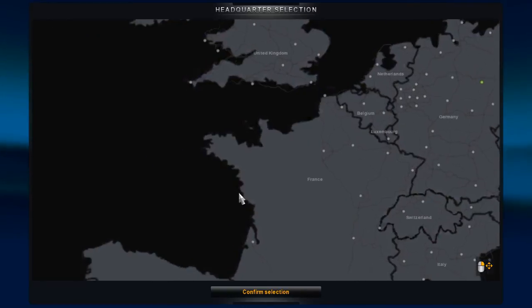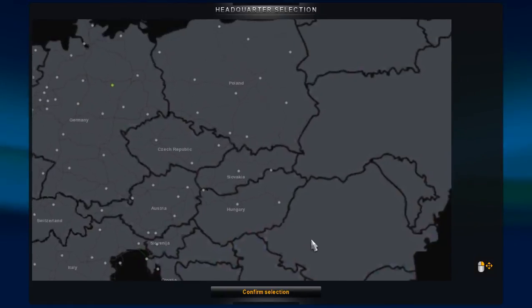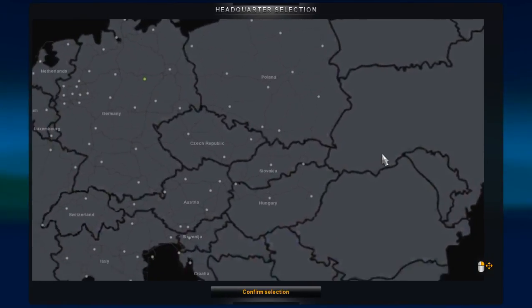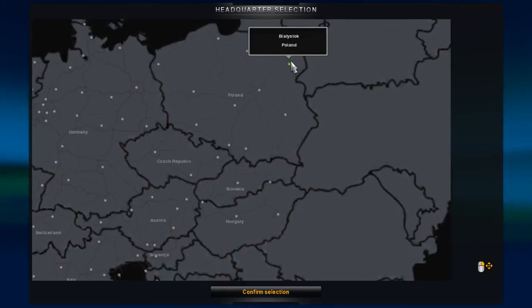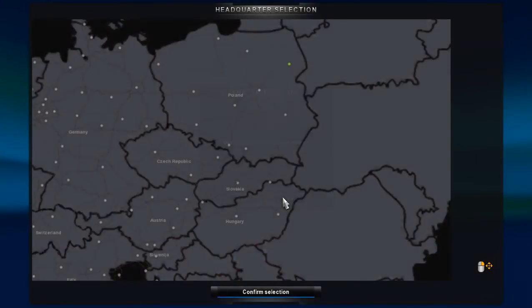We have the Going East add-on and the TSM map - both of them. The Going East add-on is basically this section in the middle of the map that's the added area. To get the most use out of it, we're going to start in the most eastward location, which is up in Poland - Białystok - I can't pronounce that, I at least tried. We're not gonna do the tutorial, I know how to drive a truck.